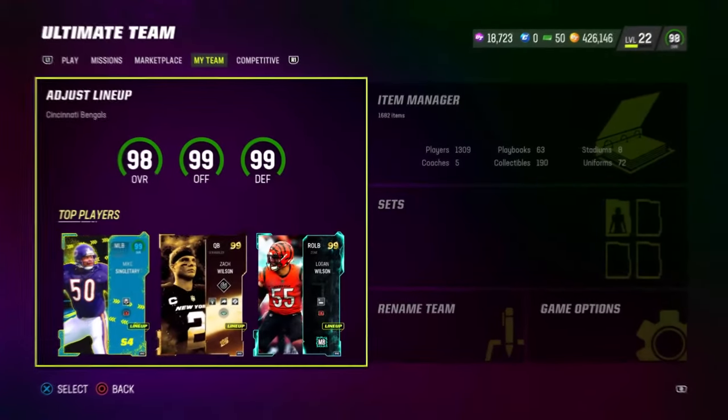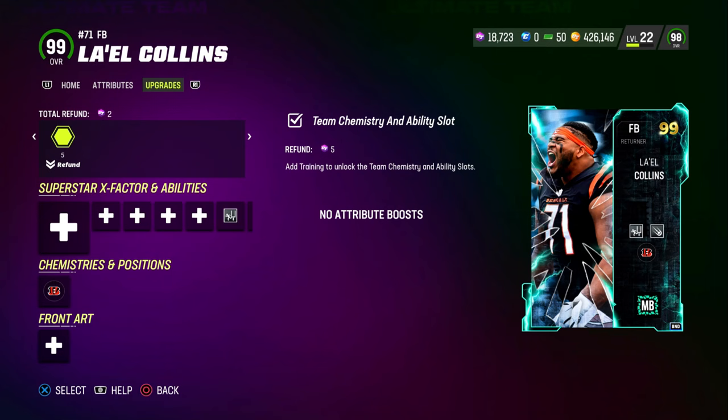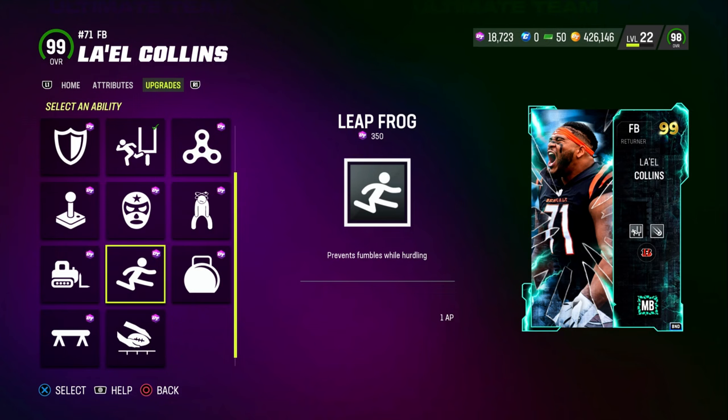What's good YouTube, it's StudHD coming to you guys with a brand new video. Today we're gonna be checking out this brand new 99 overall Leo Collins out-of-position fullback. Taking a look at his abilities real quick, he does have Nasty Streak, Secure Protector, Return Man, and All Day for 0 AP. In his 1 AP ability buckets he's basically got anything a running back has.